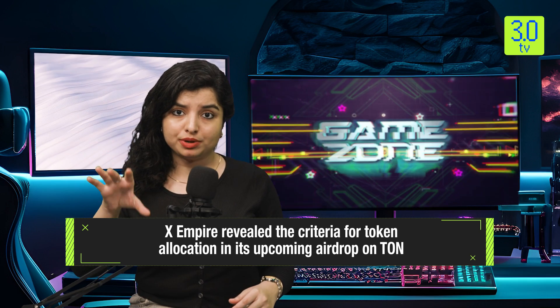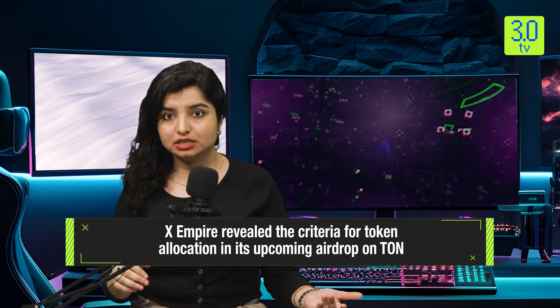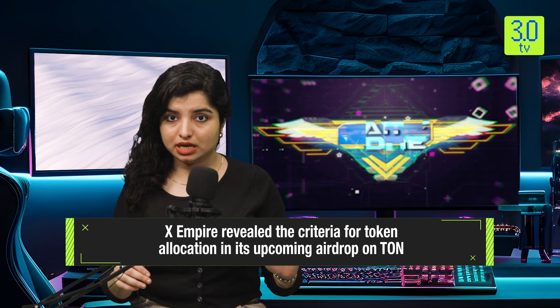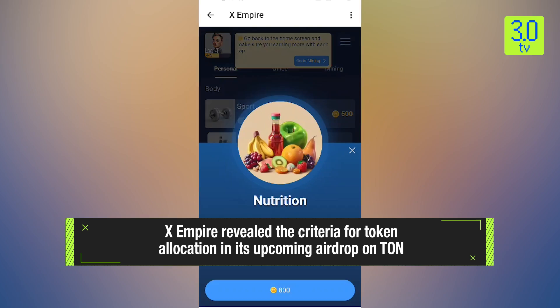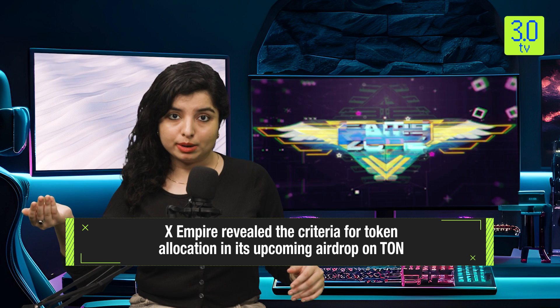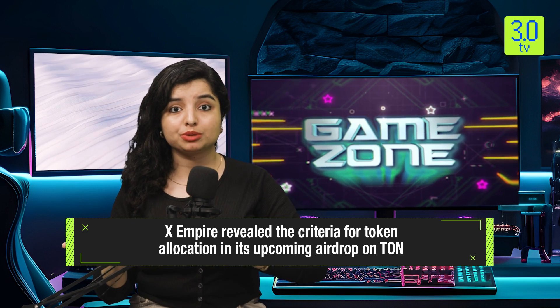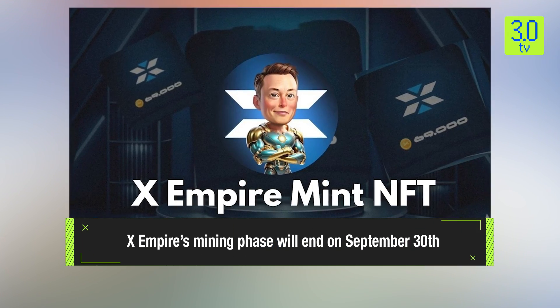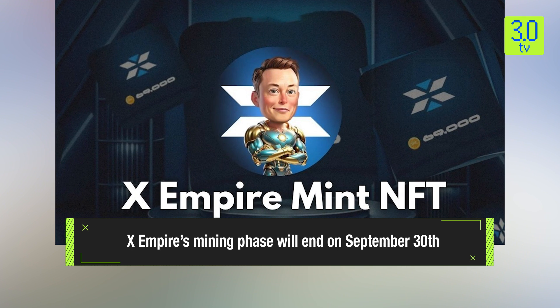X-Empire will end its mining phase on September 30th, meaning that after that date, any in-game progression will not be accounted for in the token airdrop, so hurry up. The game has been targeting a token airdrop for end of September or early October, and recently the project began burning in-game coins for accounts that hadn't played for 30 days or longer, in preparation for the event.